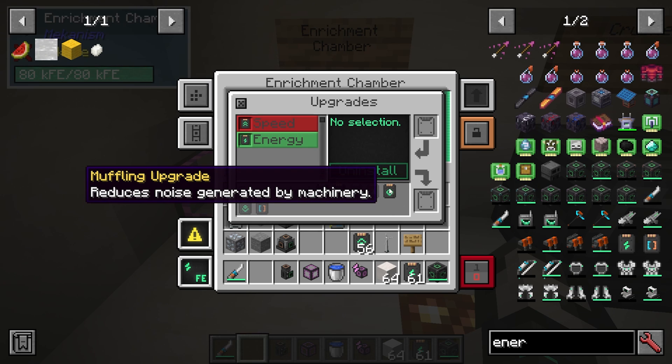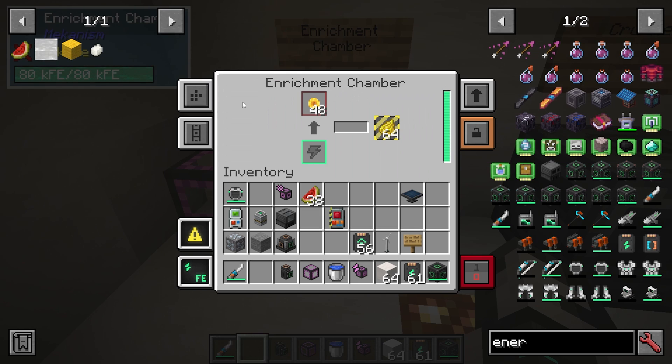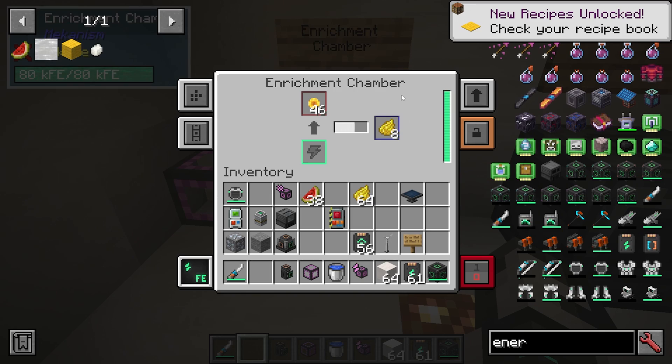The muffling upgrade will just silence the machine. That is how you upgrade your machines. You can see we've made 64 yellow dye, and it's really quite quick.